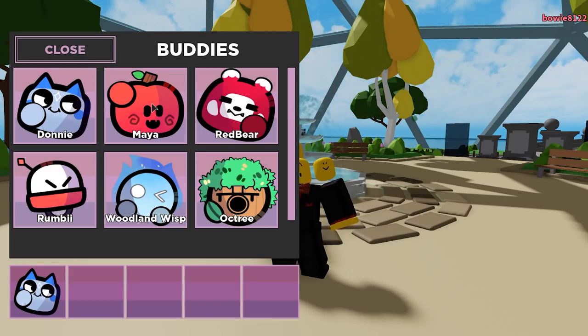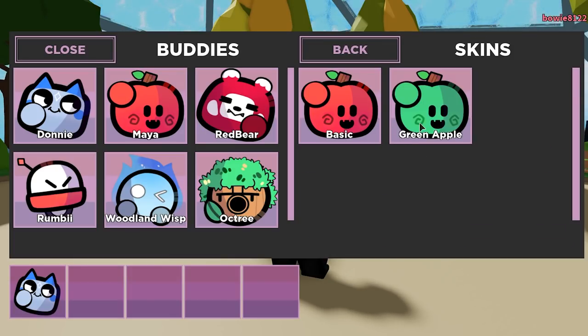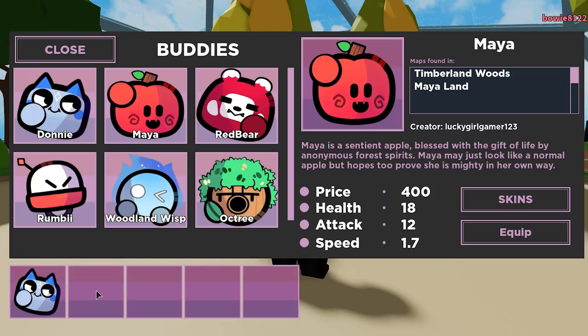For example, I want to take Maya with me. We can change the skin that we want to use — for example, the basic skin. We can read some general information about Maya and see the stats she will use in-game. We can also see at which maps she can be recruited at. Let's equip Maya for this example.